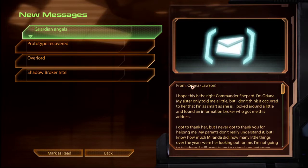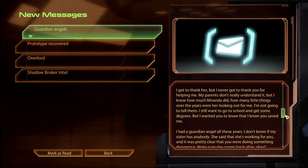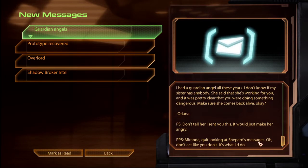Oh, what do we have here? An email from Oriana Lawson: 'I hope this is the right Commander Shepard. I'm Oriana — my sister only told me a little, but I poked around and found an information broker who got me this address. I never got to thank you for helping me. I know how much Miranda did — how many little things over the years were her looking out for me. I had a guardian angel all these years. Make sure she comes back alive. P.S. Please don't tell her I sent this — it would just make her angry. P.P.S. Miranda, quit looking at Shepard's messages. Don't act like you don't.'